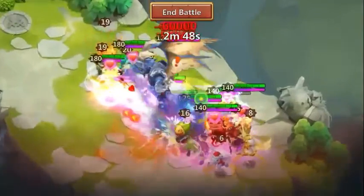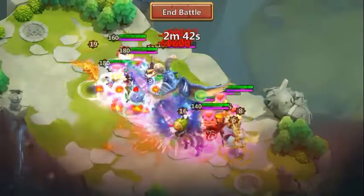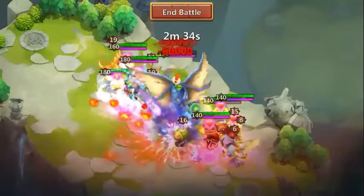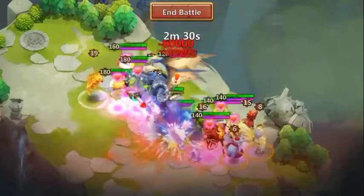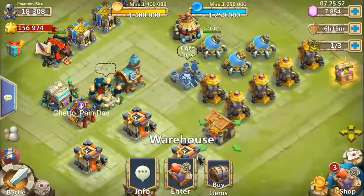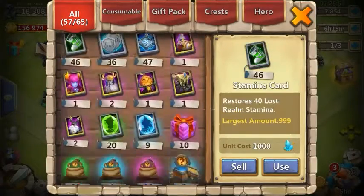Let's go ahead and do this battle real quick, and then we will get right into the rolling. See if we can take this guy out with my other account. And there we go, so we should have gotten a decent amount of red crystals. I've currently got 11,000 merits, saving up for maybe a legendary hero card.